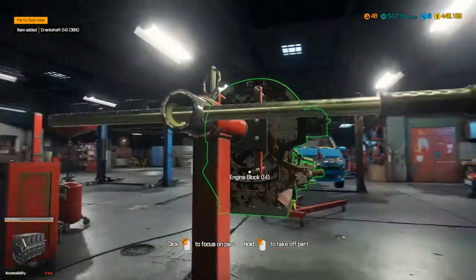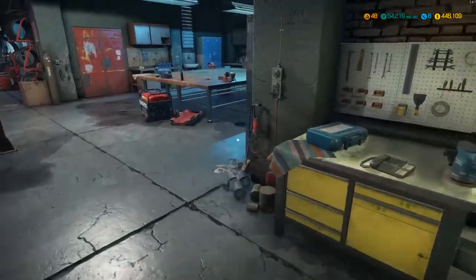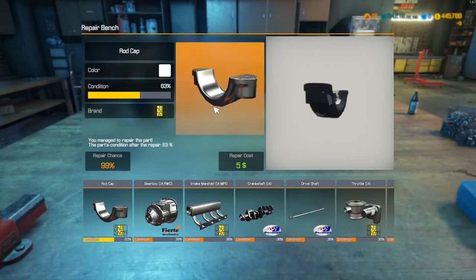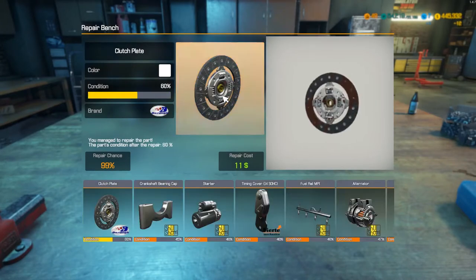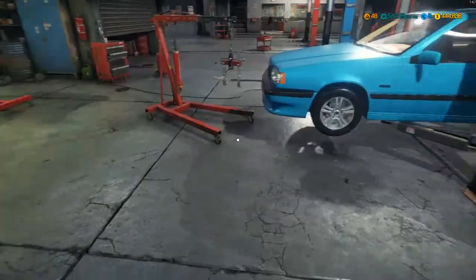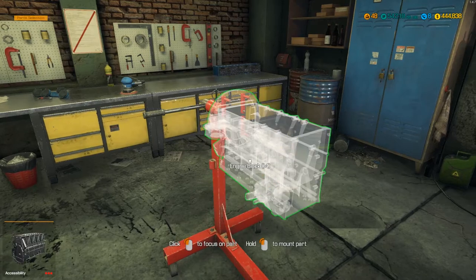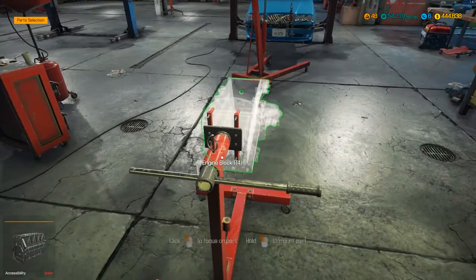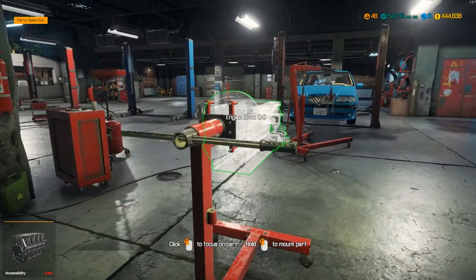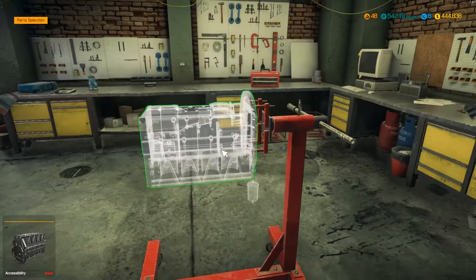We should now be able to take the crankshaft out — and we can. I think that is everything off the engine itself, so we can then disassemble the block. I'm now going to head over to the repair bench and see what we can salvage from the engine. Not a particularly exciting part of the game, but let's see what can be repaired and what has to be bought again from scratch.